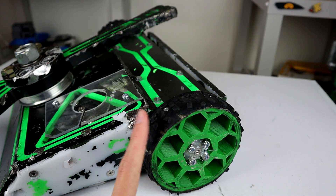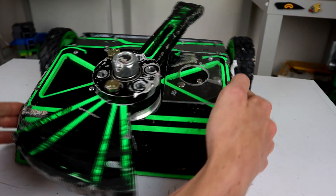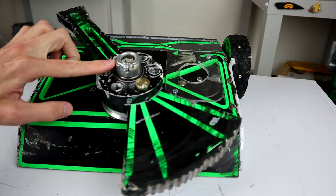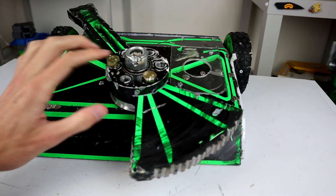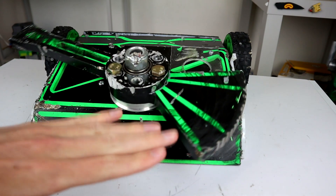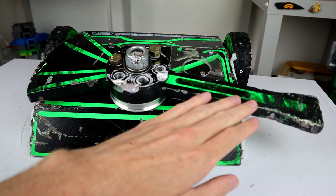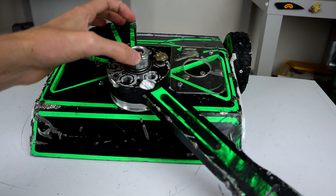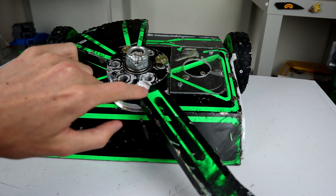So that was that fight, and then we had our final fight where we took damage, which was against Bender 3. This is where we get to the really scary stuff up the front. Bender 3 is a horizontal spinner that was coming at us this way, and as far as I can tell from the footage we hit weapon to weapon — they glanced up the weapon and straight up into the actual nut up here.